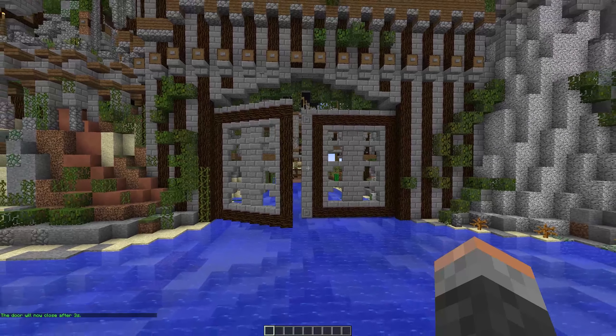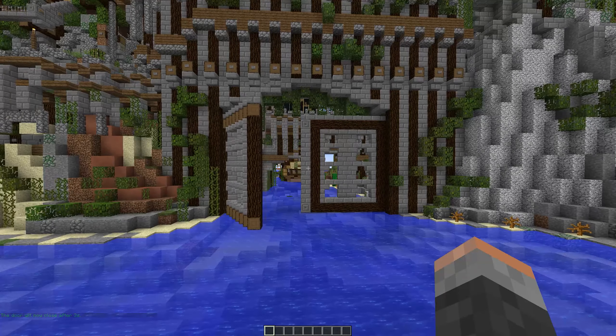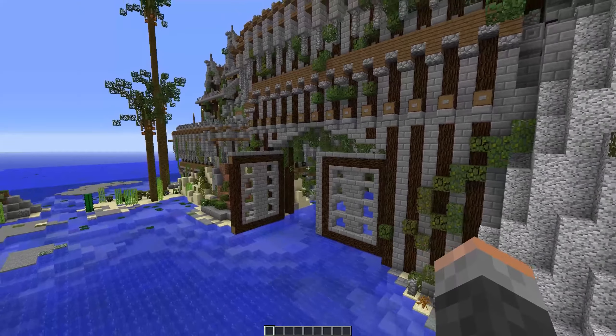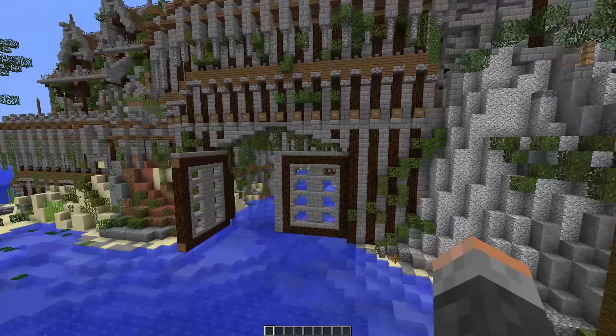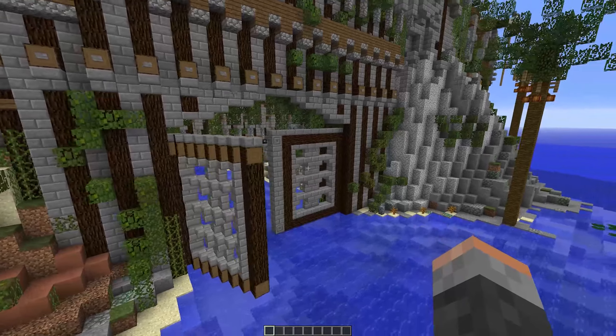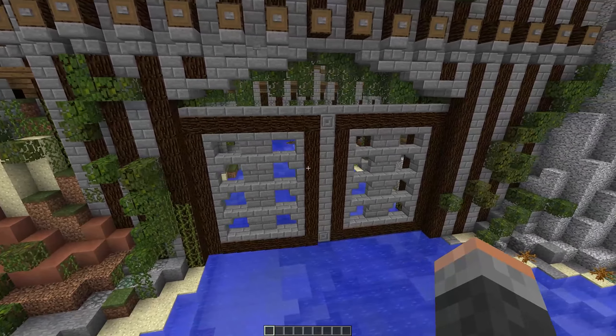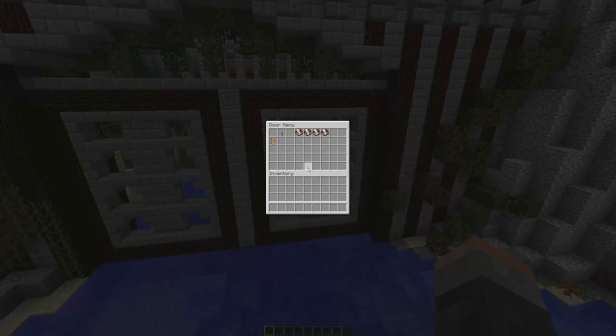Once we've created our second door, we will be able to have both of them open and close at the same time automatically through Redstone. You do this by simply creating a second door the same way we created our first. As I go through setting up the second door, I'll quickly explain Redstone and how it works.